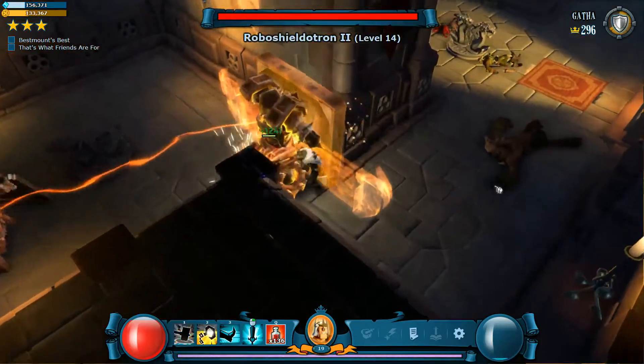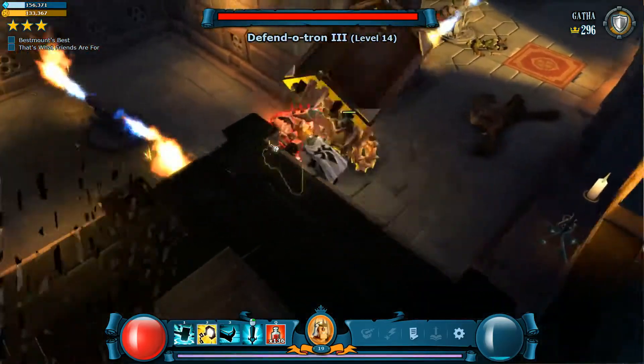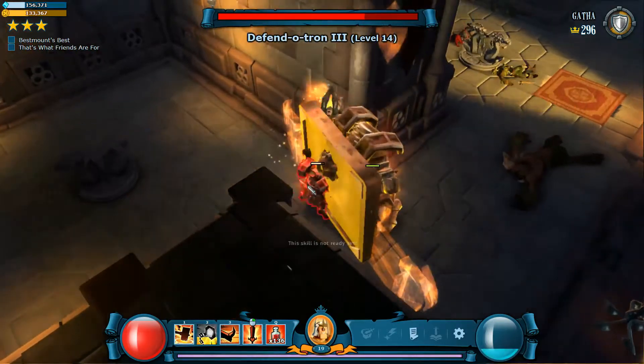You can time it out so your archers are around the corner lining up their shots right as you're getting stunned. You can do that by switching around the placement of your Cyclops, placement of your archers, turning them — stuff like that. This is a good time waster.